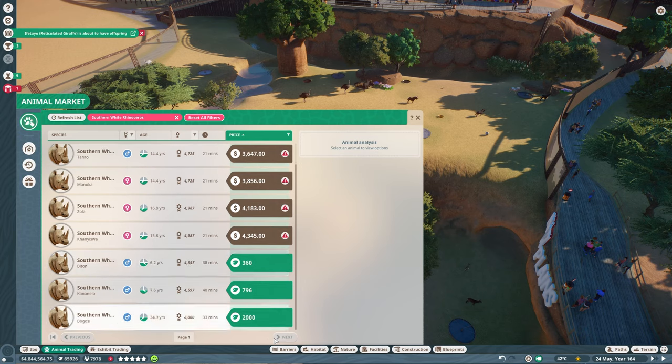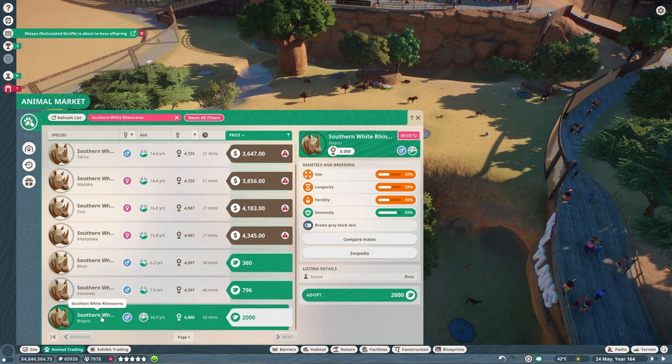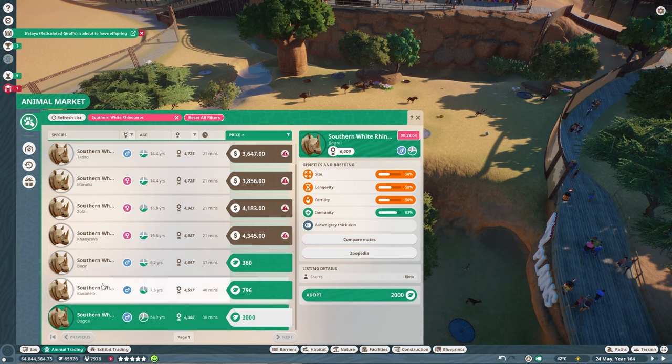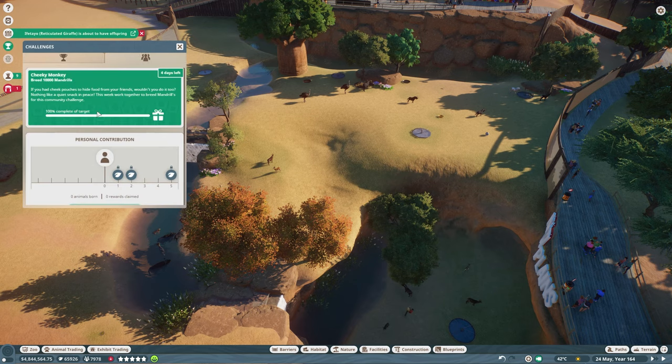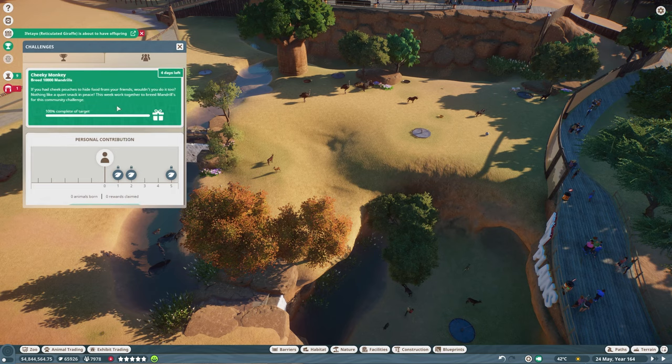What do we have over here? A couple of options, nothing too amazing though. I actually haven't taken a look at Steam Charts for this game in some time — I do wonder what the player counts are like. There is currently a community challenge that's been hit — Cheeky Monkey: breed 10,000 mandrills. Unfortunately it's too late for us with four days left. We'd have to build an enclosure and get the animals and spend time to have those cheeky monkeys be born. Though we will be adding the mandrill to the zoo very soon. This got hit basically immediately, so there must be enough people playing to still be accomplishing these challenges, at least the easier ones. But every animal I've gone to add lately, it's been slim pickings.